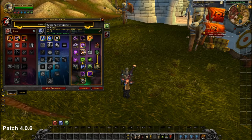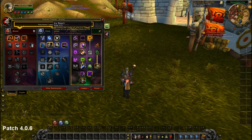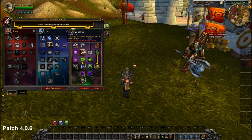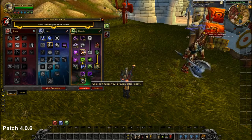In the Frost tree nothing has changed, so we just put three points into more Runic Power, two points in more Reach, one point in Lichborne, and two points in Endless Winter so we don't have a Runic Power cost on our Mind Freeze.